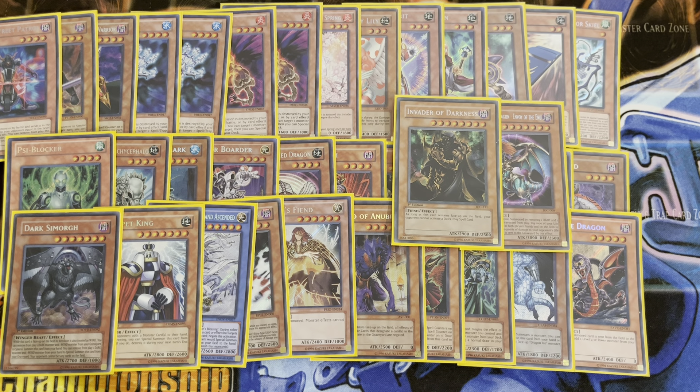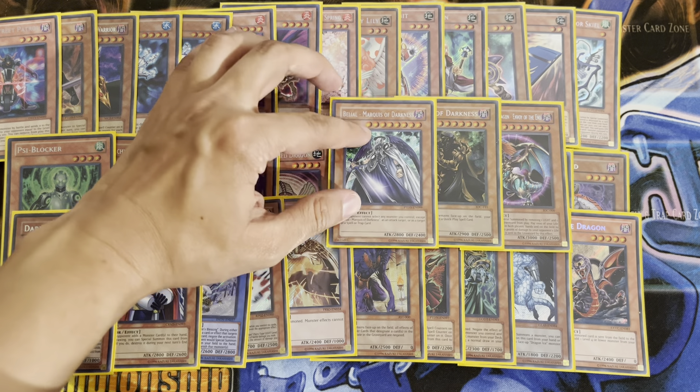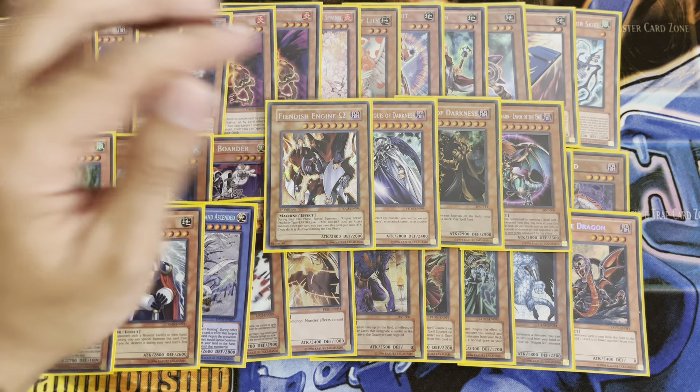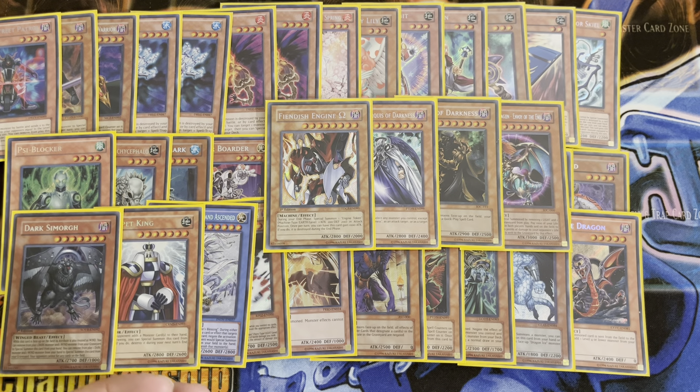Invader of Darkness basically prevents your opponent from activating quick-play spell cards, which surprisingly has great usage. Got this out against a Spright player — they can't activate Starter or any of their other cards. They can still pop the card, but it stopped them for at least one turn, which was more than I was expecting. One copy of Belial, the Marquee of Darkness — basically think like a lightning rod for all your targeting effects. And if you summon any of these guys using your Harden Arm Dragon, they become protected and indestructible by card effects.